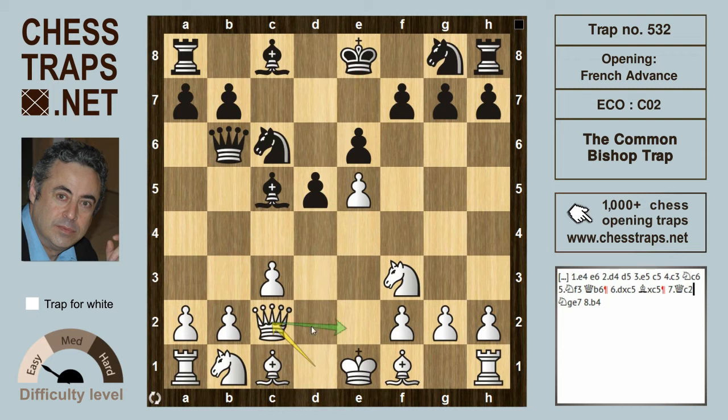After queen c2, defending the pawn on f2, if black continues naturally with development — a move like knight ge7 — then it becomes clear why white took on c5: in order to play b4, trapping the bishop. Black will have to sacrifice material to hold on, and white will definitely be winning.